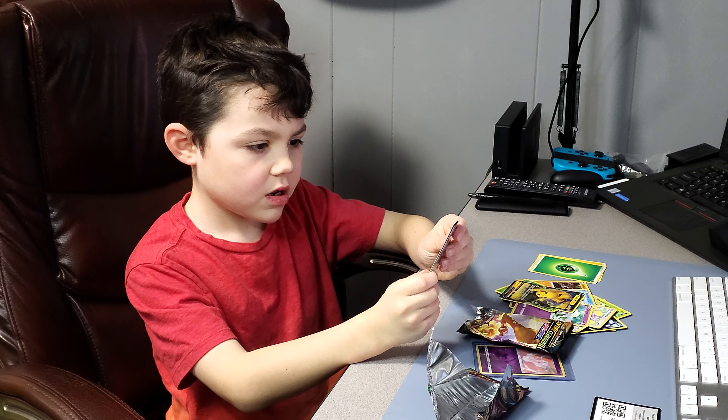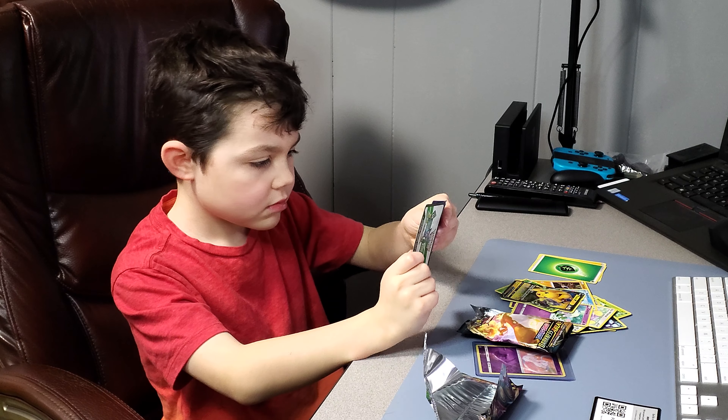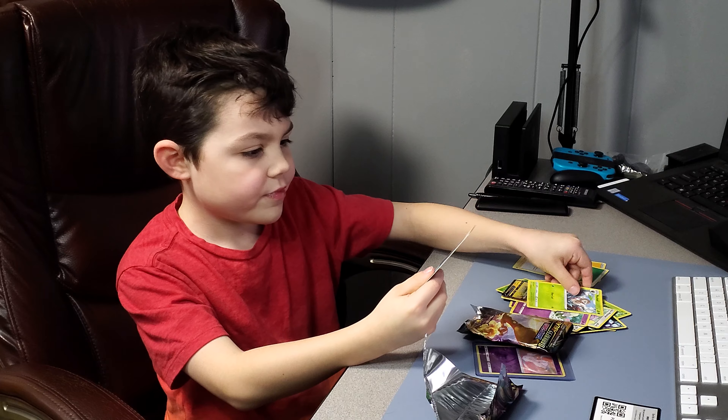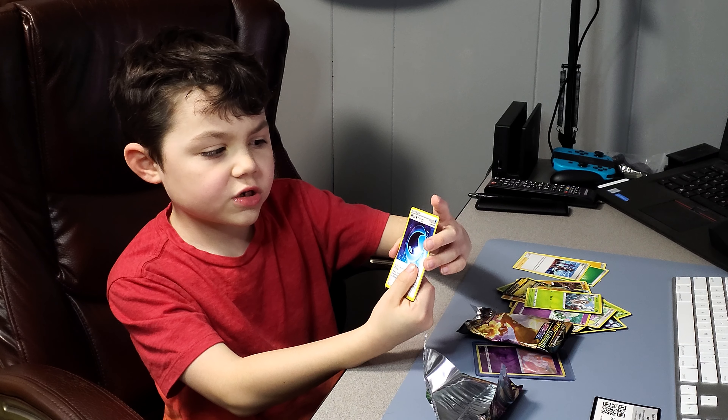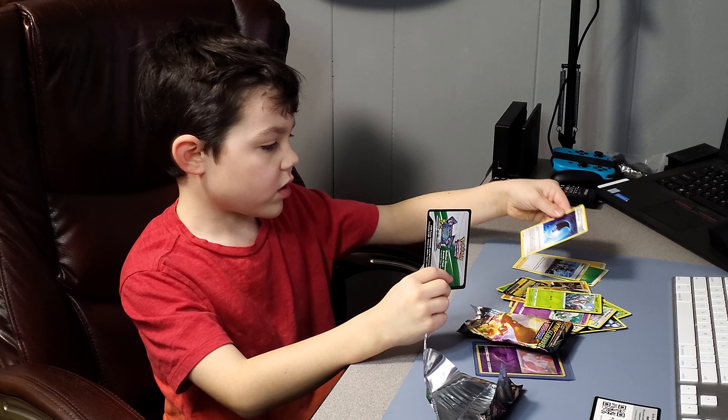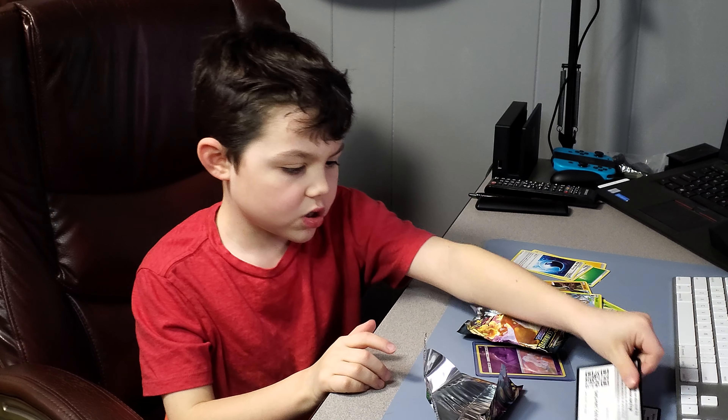A Leaf Energy — we'll put that right there. Nuzleaf. A Wash Water Energy — put that right there. And the code.